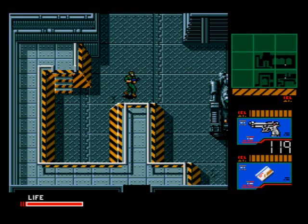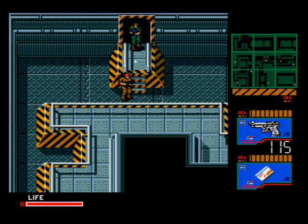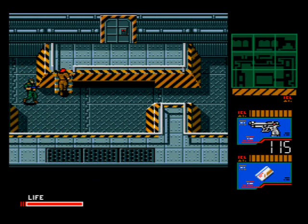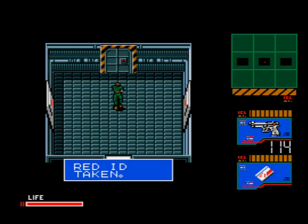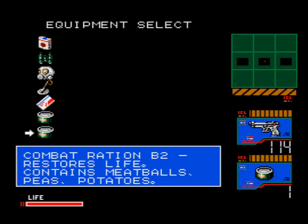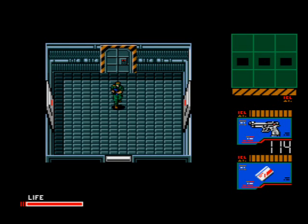Head back to the main entrance to the jungle and head right. Take out the guard and use the level 2 card to get through this door, then take out the guard and head right. Carefully take this guard out and use the level 3 card to get in. You'll get the red ID card, which is basically a condensed version of cards 1 through 3, making things easier than switching back and forth. You don't actually need to get this, but it does make things easier.